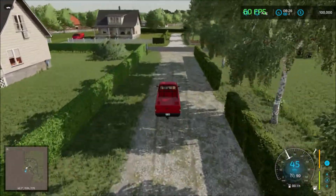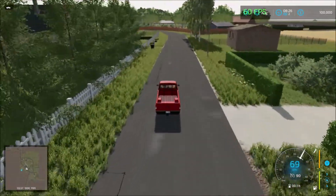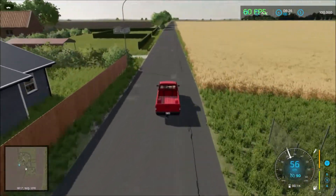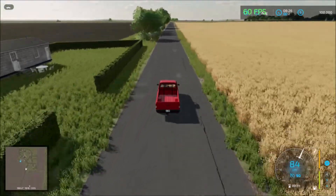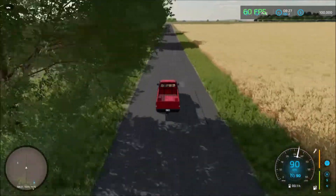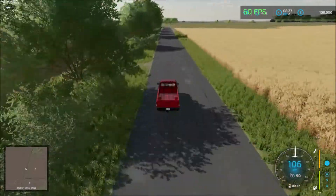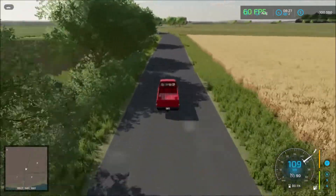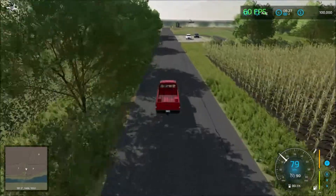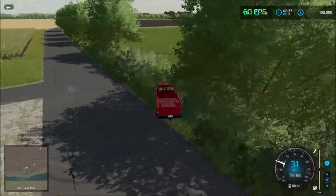Let's drive down south and explore what's down there and come back. Out on the outskirts here we have some large fields - yes, some very large fields on this side of the map. We're coming to the end of the road here with the field, so I'll turn around and head back.